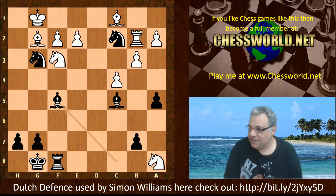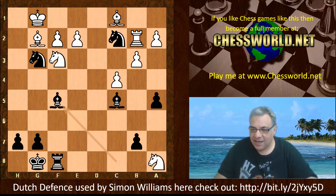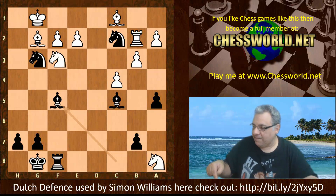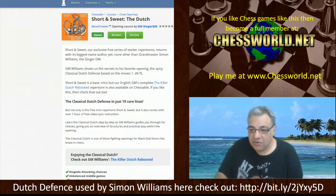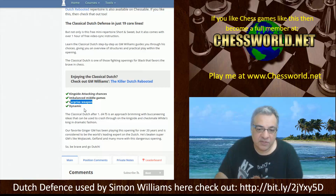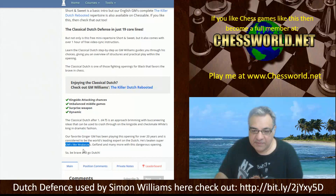A really, really nice stunner of a game — one of Simon Williams' immortal Dutch Defense games. I hope you really enjoyed that. There's a Chessable interactive course to check out at the bit.ly link. It's short and sweet, free to try, covering 19 core lines with a lot of kingside attacking chances in balanced middlegames. It's a great surprise weapon, super dynamic. This was a real model game against Radoslav Wojtaszek — he's also defeated Boris Gelfand and many others with this dangerous opening.